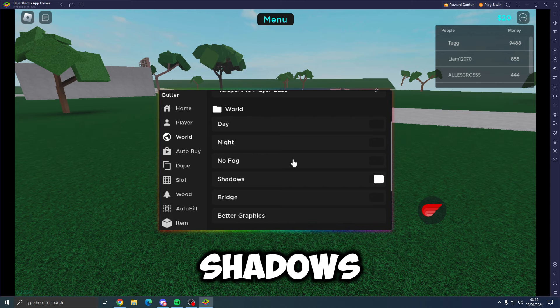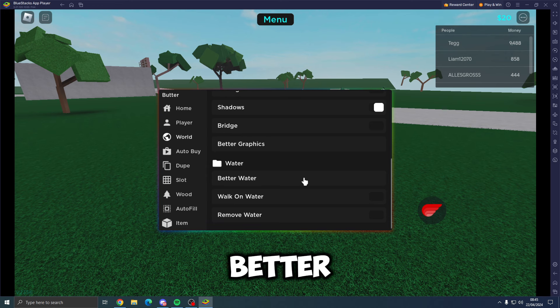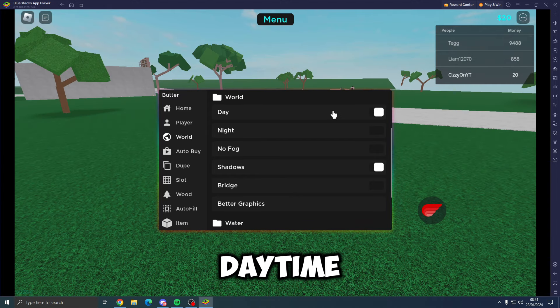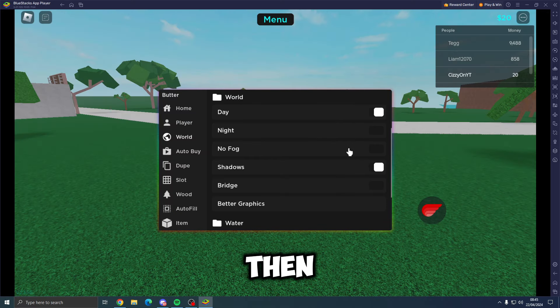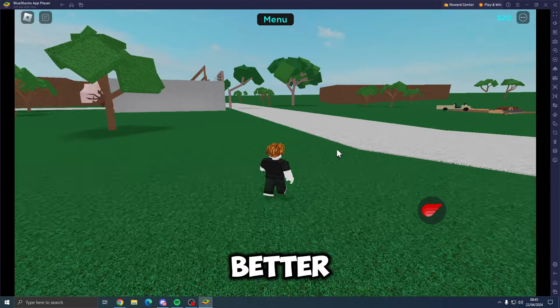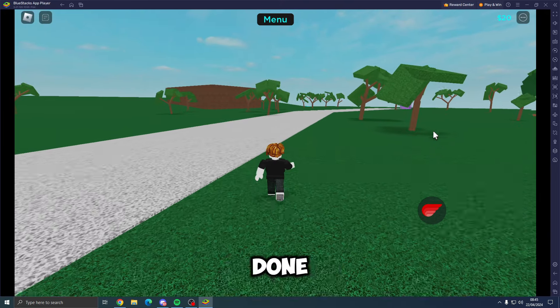If we come to the World tab, we've got teleport to waypoints, player, and player base. We've got world settings including day/night, no fog, shadows, bridge, and better graphics. There's also water options at the bottom — better water, walk on water, and remove water. We'll put on walk on water, and then turn on daytime which brightens up the game. You can also put it on nighttime, but daytime is better. We can turn off the fog for better FPS and better visuals.